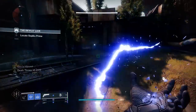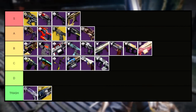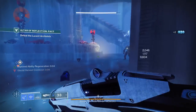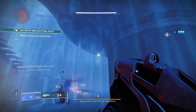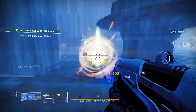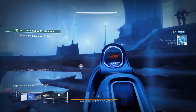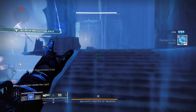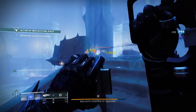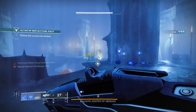Sticking with C tier, let's talk about the Suros pulse rifle Syncopation-53. Mediocre is the name of the game again — Syncopation exists inside a mediocre archetype with very mediocre perks, so it's fitting. An adaptive frame with Outlaw Frenzy or Outlaw Headstone — how exciting. It genuinely just isn't a special-level weapon; a perfect example of an adaptive frame done right would be the Smite of Merain, but Syncopation plays it safe with nothing really extraordinary. Plus it's kind of a starter weapon for crafting, so it makes sense it'll stay in C tier.